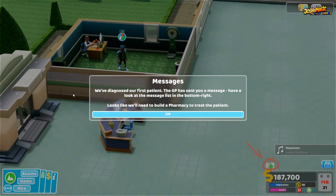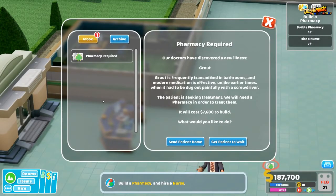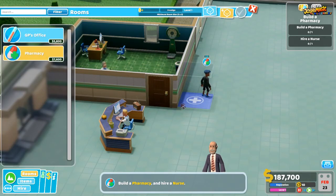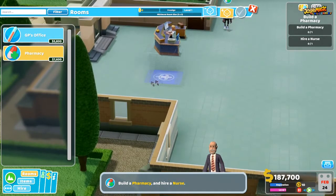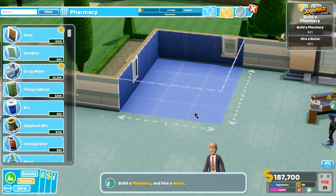We've diagnosed our first patient and we need to click on the bottom because there's an email. It says we need to build a pharmacy, so we're not going to send the patient home — we're going to get the patient to wait. We go to Rooms, click on Pharmacy, and we're going to build one over this side to keep it nice and close to the entrance.